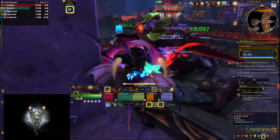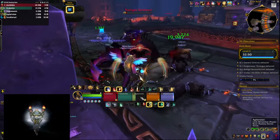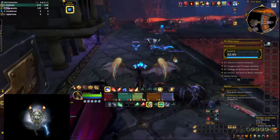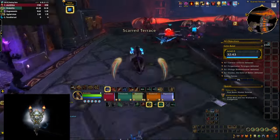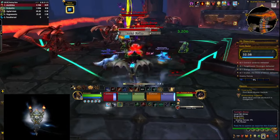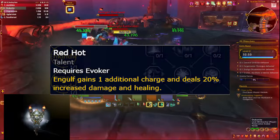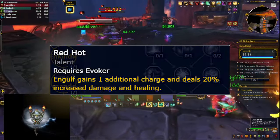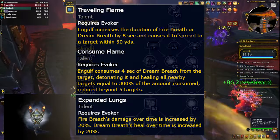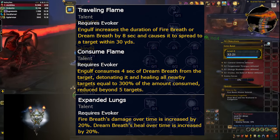A little bit of practice will go a long way for learning the button order and combos. Number-wise, comparing the two hero talent specs at the end of the dungeon, they seem to be doing the same amount — both for healing and damage — but you have to do a lot of extra work with Engulf compared to Chrono Warden. You'll also be working with 2 charges of Engulf since you get a free talent that gives you an extra charge. The spell has a huge interaction with your breath spells, extending their duration on your target by 8 seconds.